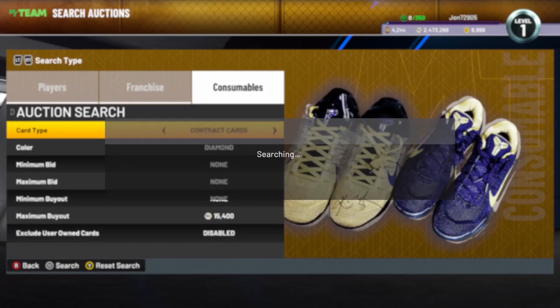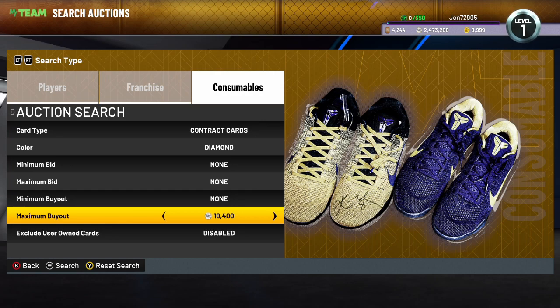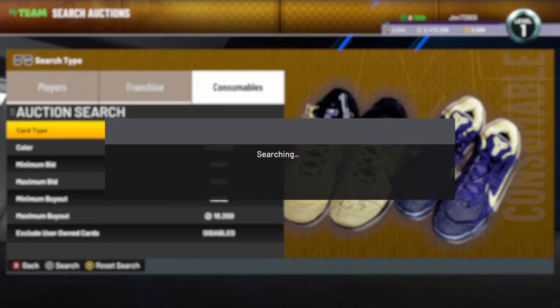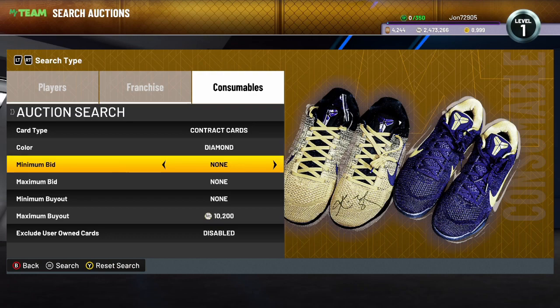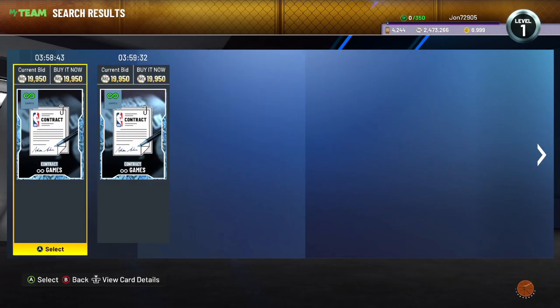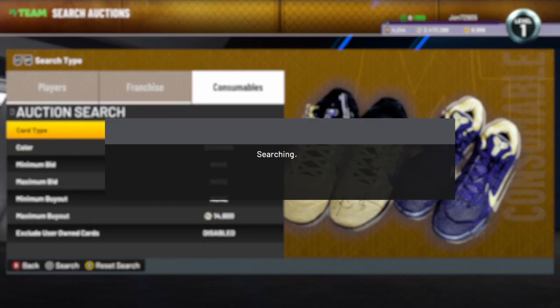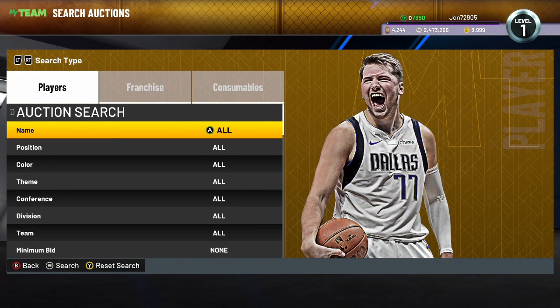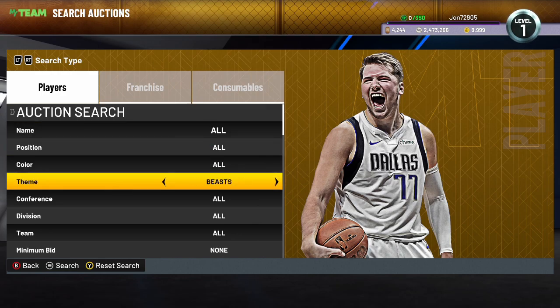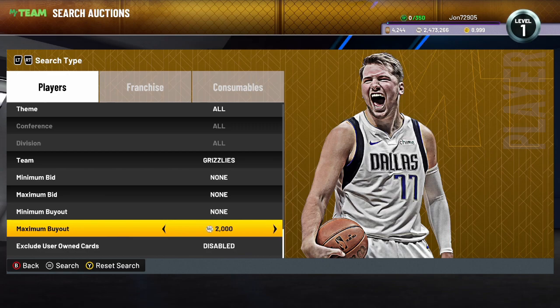The next filter is the diamond contract filter — this should be going crazy. Find the cheapest one. If the locker code drops with diamond contracts, they'll probably drop to about 15,000, so bring your maximum buyout down to about 10,000. Anything you see on here, hold it for a week or two and the price will go back up to about 20,000 — that's what I did the last two seasons. Even if they don't drop a locker code, the cheapest is going for about 20,000, so set your maximum buyout to about 15,000. This filter will still be active because domination has diamond contract cards this season.